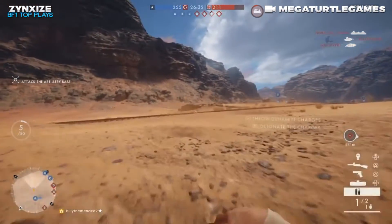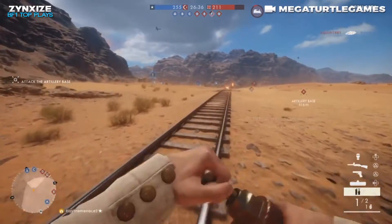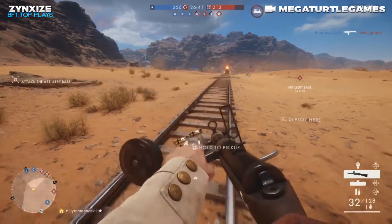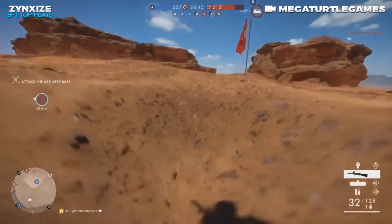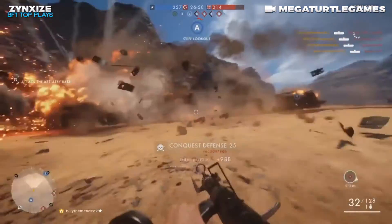This next clip comes to us from Mega Turtle Games. He's playing in Sinai Desert and trying to desperately take out this behemoth as he sets up a nice little trap with a bit of dynamite, a little bit of mines — nothing too fancy — just waiting for the train to drive by and get blown to pieces. Awesome job, man.